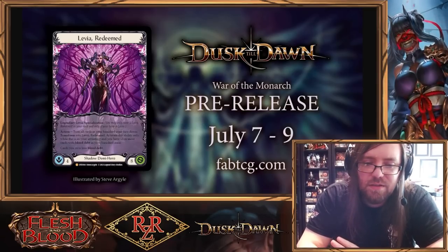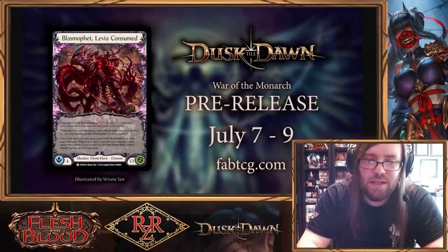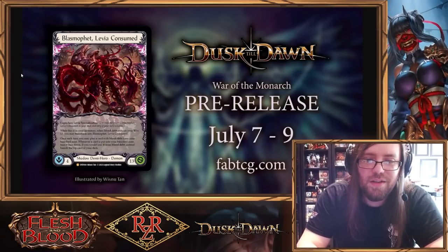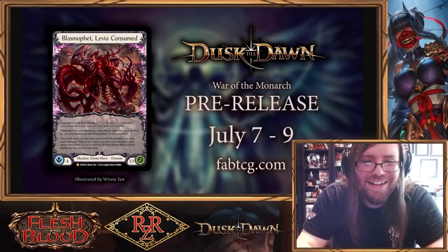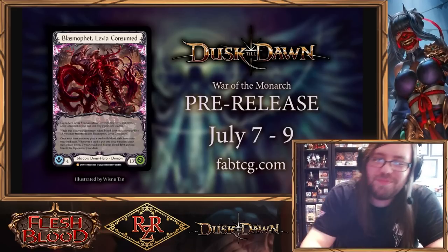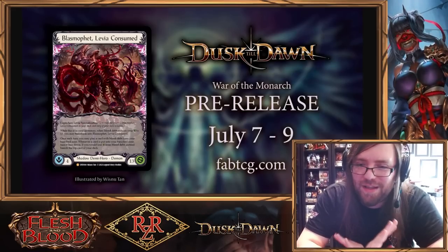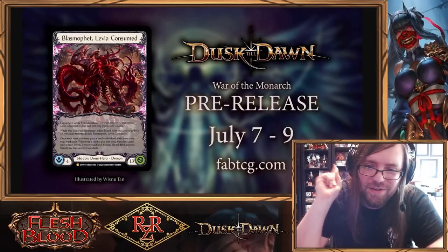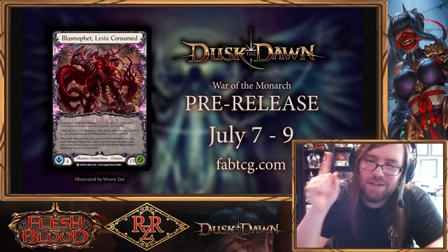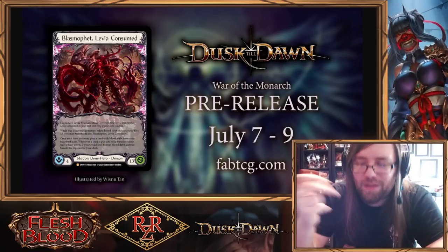You can't pick both because this is a legendary card — legendary Levia specialization — so you can only have one in your deck, and it has to be played from your inventory. Once you play it from your inventory it comes into play and is no longer in your inventory, so you basically pick one: Blasma Fet Levia Consumed or Levia Redeemed. Lore-wise it makes sense — Levia is literally getting eaten by Blasma here, it's called Levia Consumed. Dusk Till Dawn is their 10th set and it is a landmark set in more ways than one.